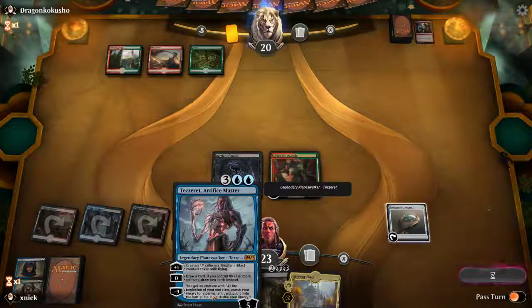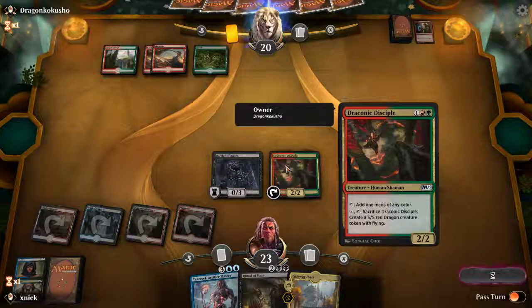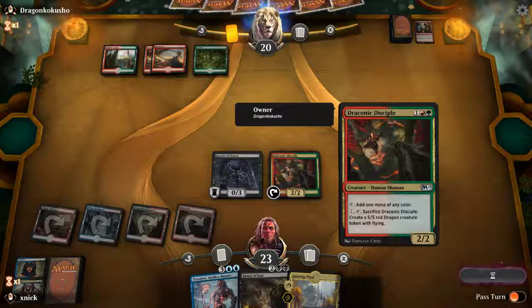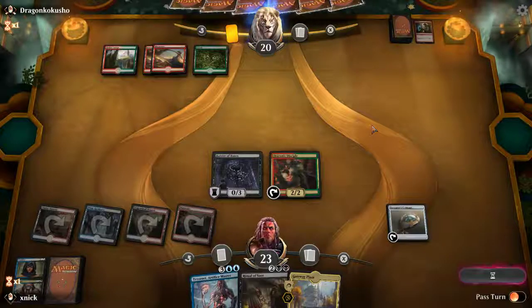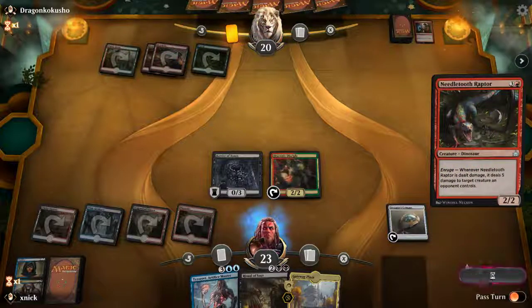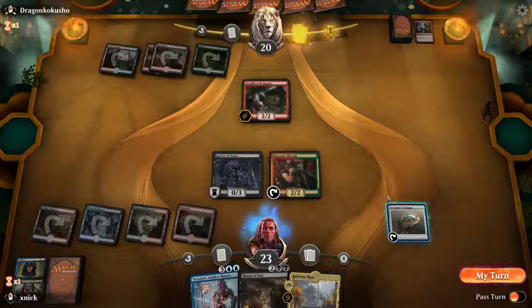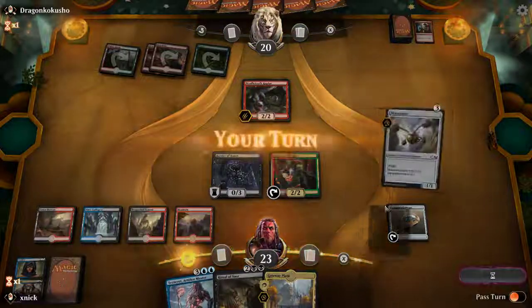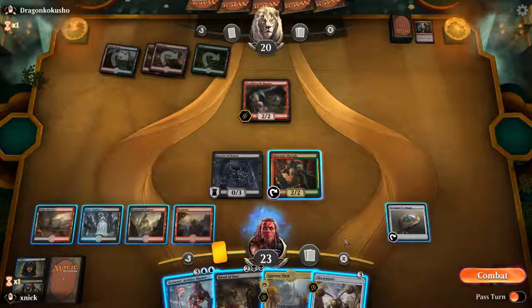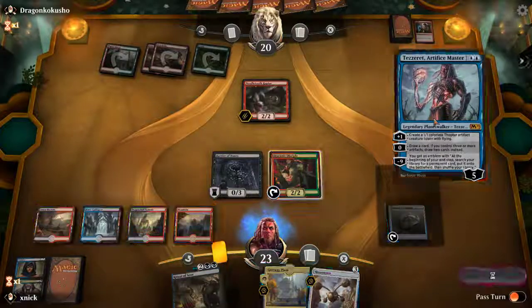We can now cast Tezzeret. This guy can be sacrificed to give us a dragon — we might do that at some point if the opponent doesn't shock his own creature. Oh the Raptor — good thing we have a wall to block. My turn. Sky Scanner, I think. I can play this and start ramping up Tezzeret — yeah, let's go with that.